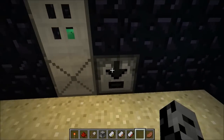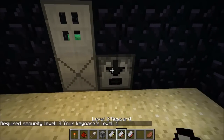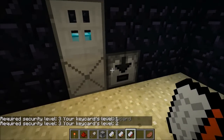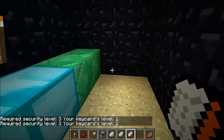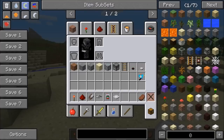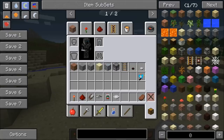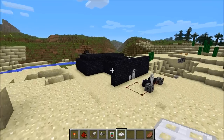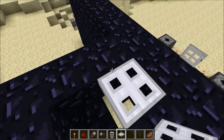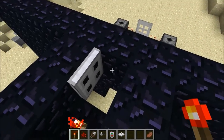I'll set this one to 3 — so level 1 can't open it, level 2 can't open it, but level 3 can. This is where I've hidden all my diamonds and emeralds, so definitely very cool. The next item is the iron trap door, and the recipe is a bunch of iron surrounding a trapdoor. This is basically just a trapdoor powered with redstone. If someone gets on your roof, they're going to need some type of redstone signal to open it.